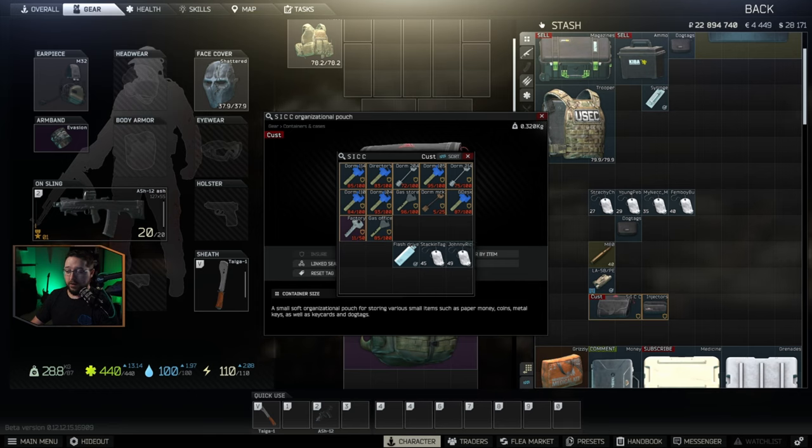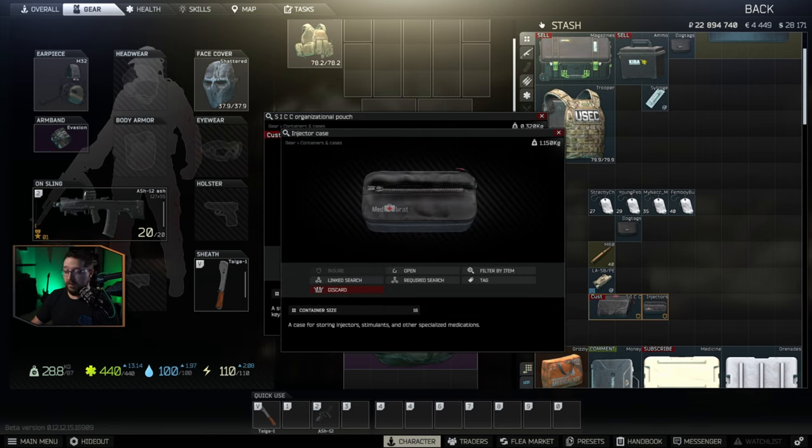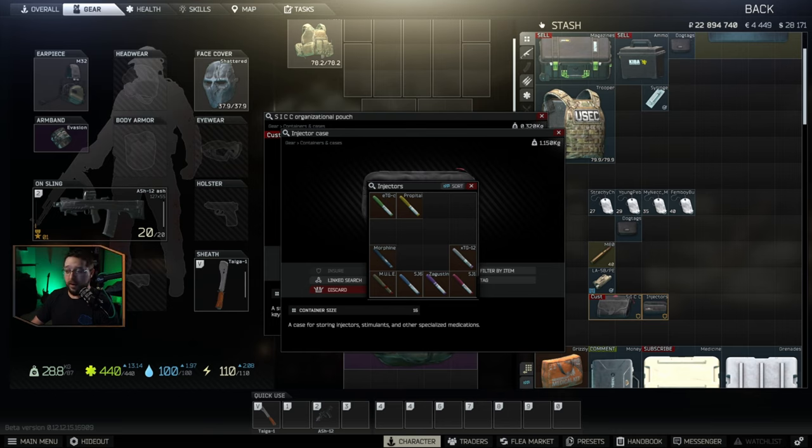The same thing can be said for the injector case — we're getting 16 slots out of it. So if I go into Shoreline, loot the spa, and pull out 16 morphines — nothing even fancy, just 16 morphines — these sell to the vendor for 10,000 rubles each. That's 160,000 rubles for this one slot.